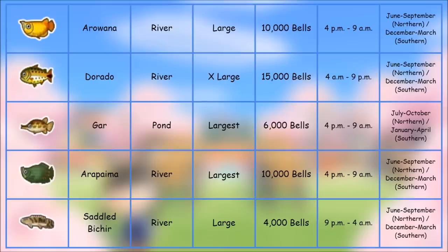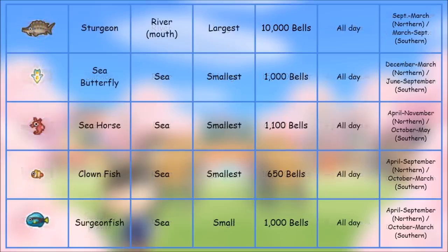The Saddled Bichir — caught in the river, large shadow, 4,000 bells, 9 PM to 4 AM, June through September in the northern hemisphere, December through March in the southern. There's been some controversy saying it's catchable in the northern hemisphere right now in March — that is simply not true. We'll have to wait until June to catch this one.